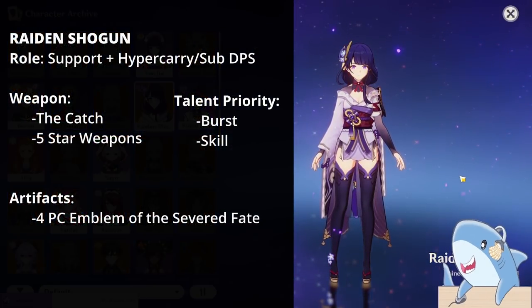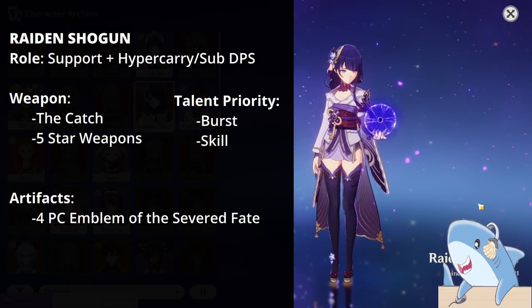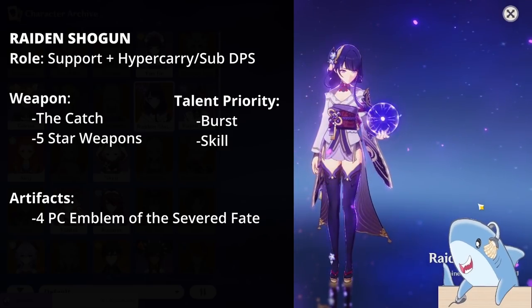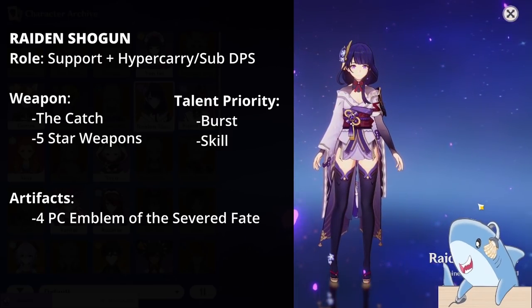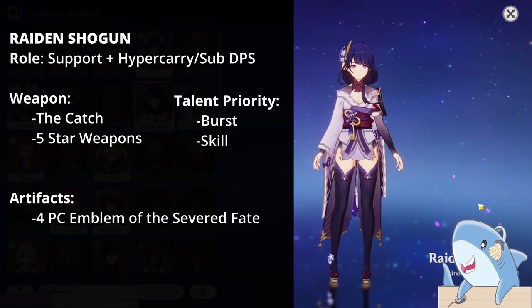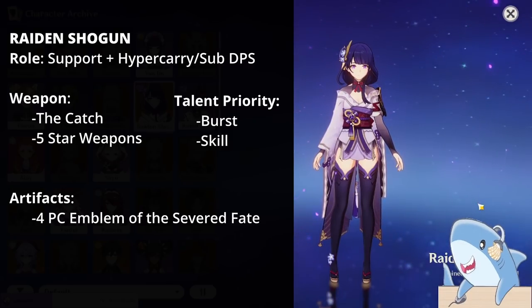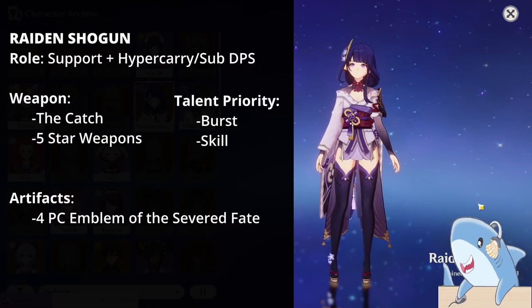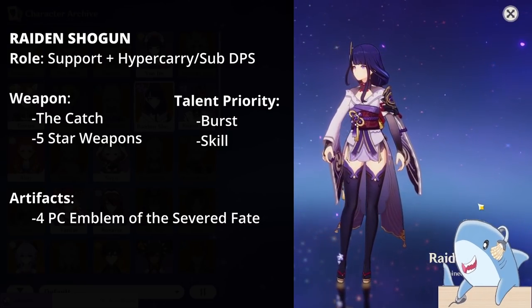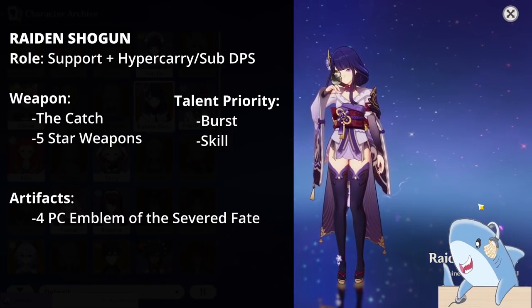The Raiden Shogun is one of those characters who wants just about everything — Attack, Crit Rate, Crit Damage, and Energy Recharge — though Energy Recharge is the most important stat. For weapons, if you have the Skyward Spine, equip that. If you don't have that or the Engulfing Lightning, the 4-star weapon the Catch is one of the best options. It's also free, and you can refine it to Refine 5 for free as well.